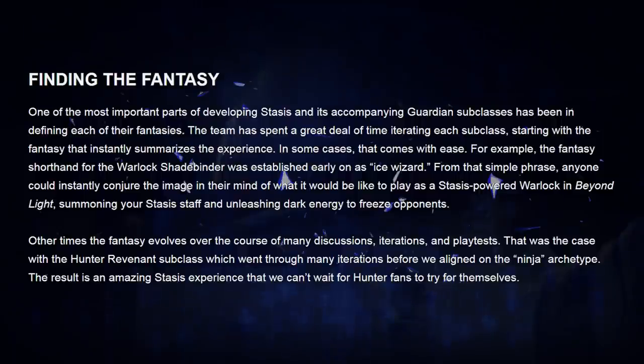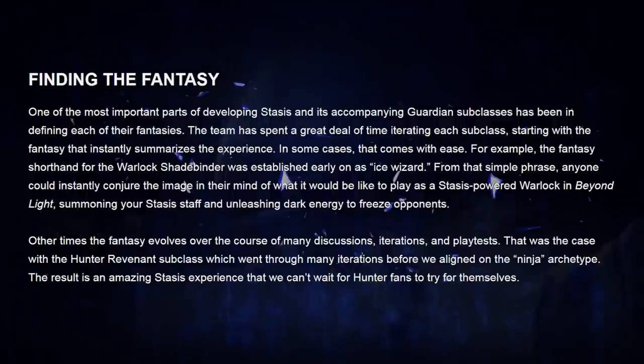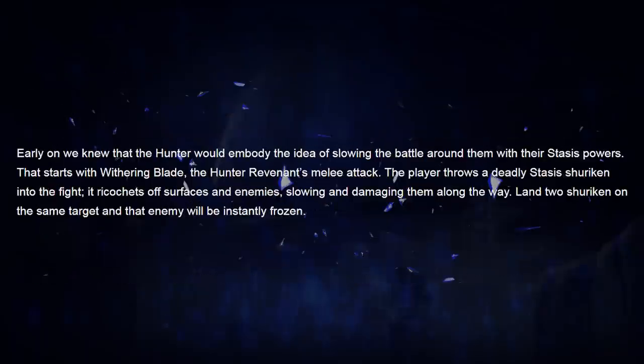One of the most important parts of developing Stasis and its accompanying Guardian subclasses has been in defining each of their "fantasies." The Bungie team has spent a great deal of time iterating each subclass, starting with a fantasy that instantly summarizes the experience. For example, the fantasy shorthand for the Warlock Shadebinder was established early on as Ice Wizard — but remember, it's also not really ice. The Hunter Revenant subclass apparently went through many iterations before Bungie all agreed on a ninja archetype.